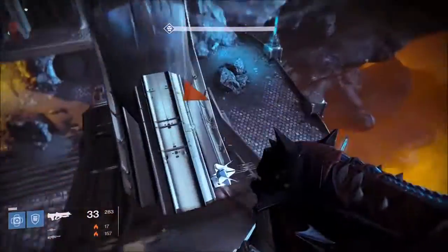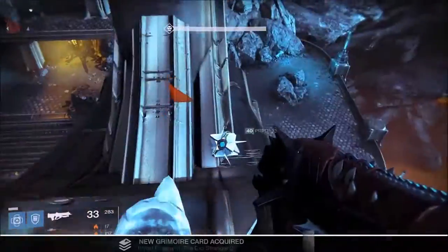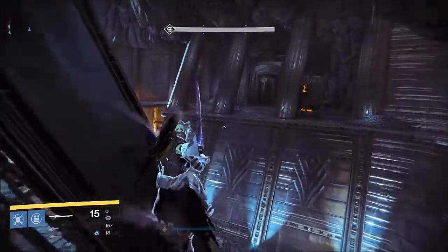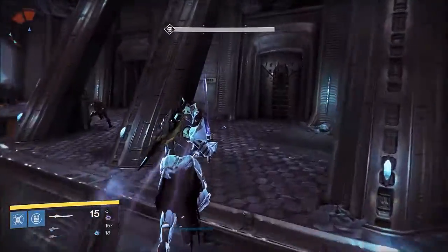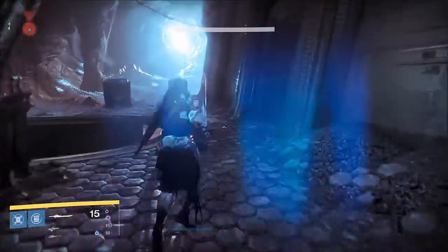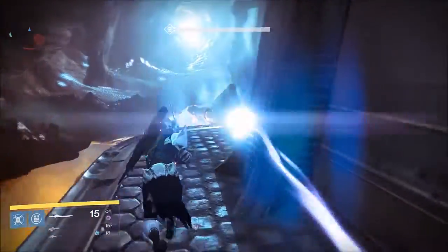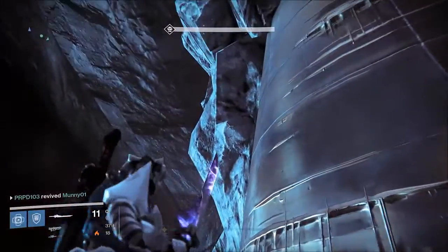Now for the fourth and final ghost. I thought it would be easiest to show you guys how to do it from the door where you enter Fogoth's room. Hang right, turn right, you'll have to jump up on the ledge. Just keep staying right all the way up to this point. Once you get to the far end, look up and you'll see a rock sticking out — that's where you need to be.